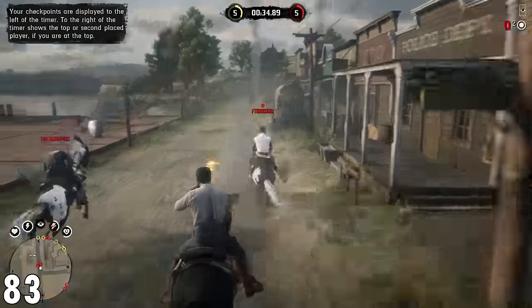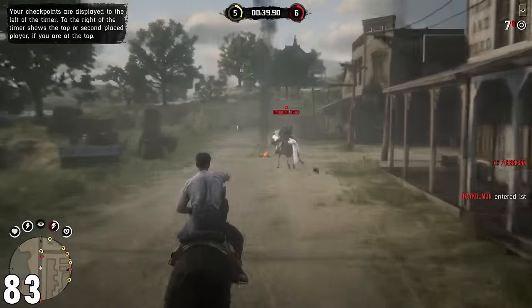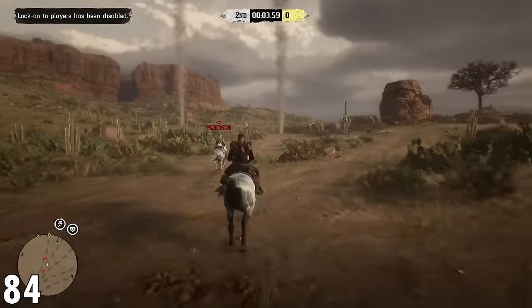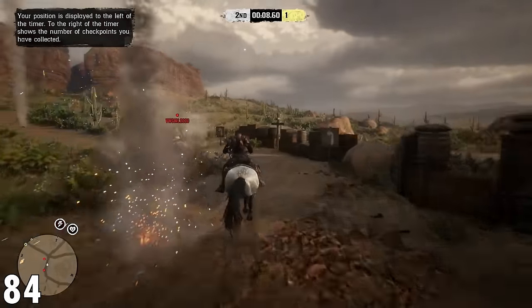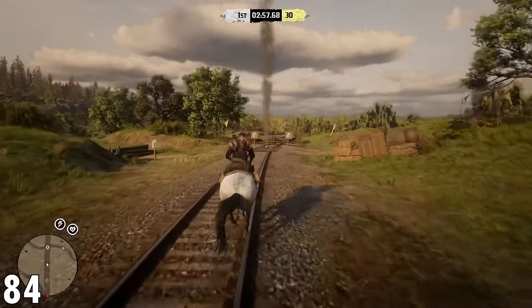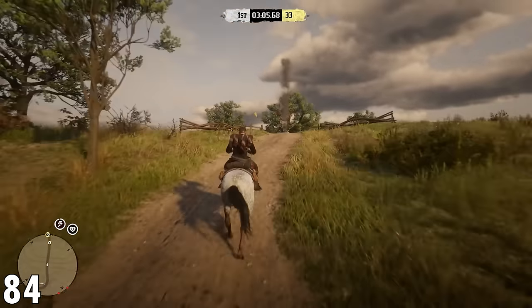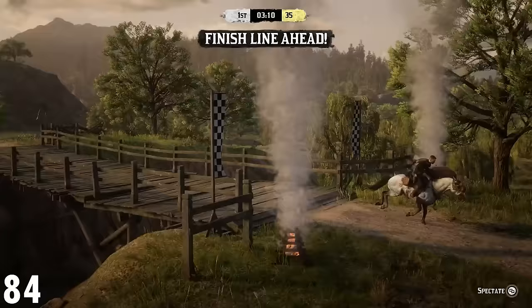Number 83: during horse races, PvP is enabled, which means you need to be careful but also use it to your advantage. As a bonus tip, don't try to shoot the player — try to shoot the horse. Much bigger target and easier to take them down. Number 84: if you're going to be going through horse races, the best thing you can do is stay back, at least until the end. Very similar to GTA Online where catch-up is available, Red Dead Online has the exact same thing — but Red Dead doesn't have the ability to turn this off. So for the majority of the race, the worst thing you can do is be in first place until the last leg.